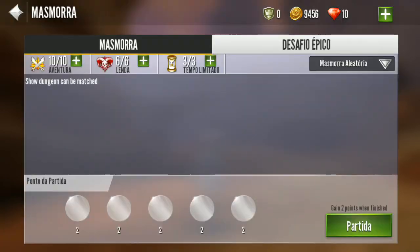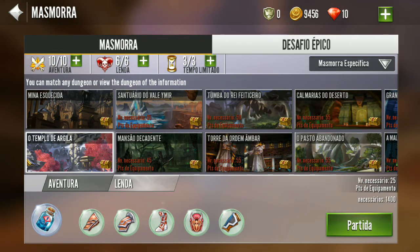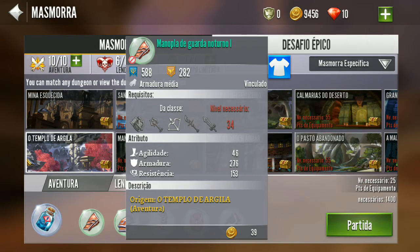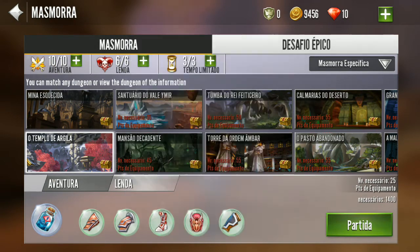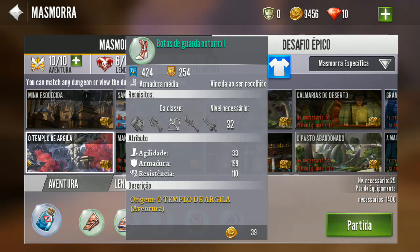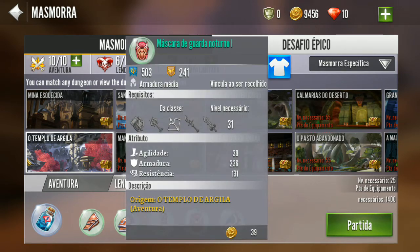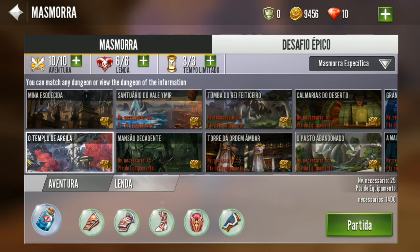Não existe. Esse tipo aqui, ela droparia na masmorra, na masmorra tempo de argila. Mas dá uma olhada. Dropa a manopla, que ela é 34. Pra você fazer a lazul, manopla level 34. A ombreira guarda do meu turno 1, tá vendo? Botas, guarda do meu turno 1. E a máscara do guarda do meu turno. Eu já usei a máscara e a bota. Vai lá. 31, 32, tá vendo? E cadê a chest? Não tá.